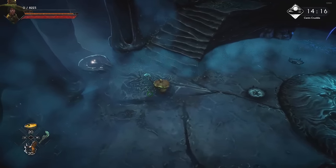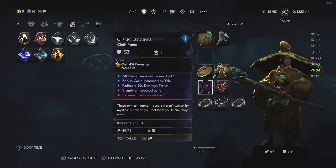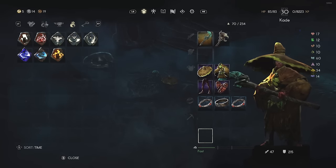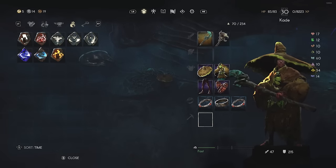One of the things this build does is use cloth items or cloth armor to reduce my weight, so I have the fastest dodge in the game, which is the dash.